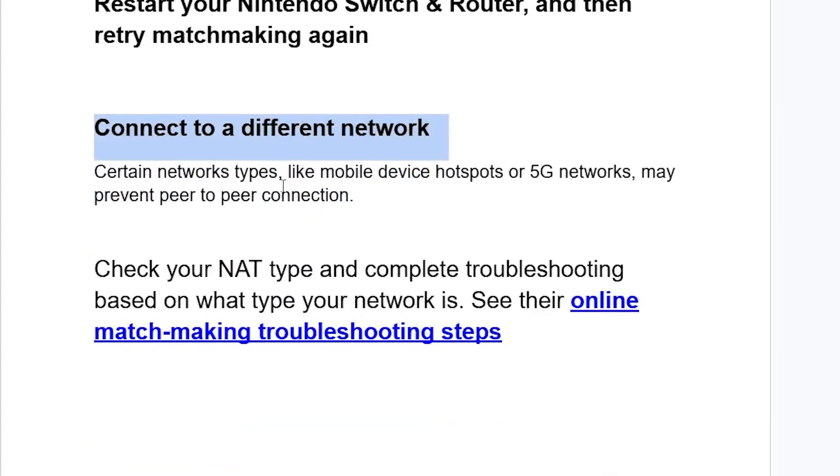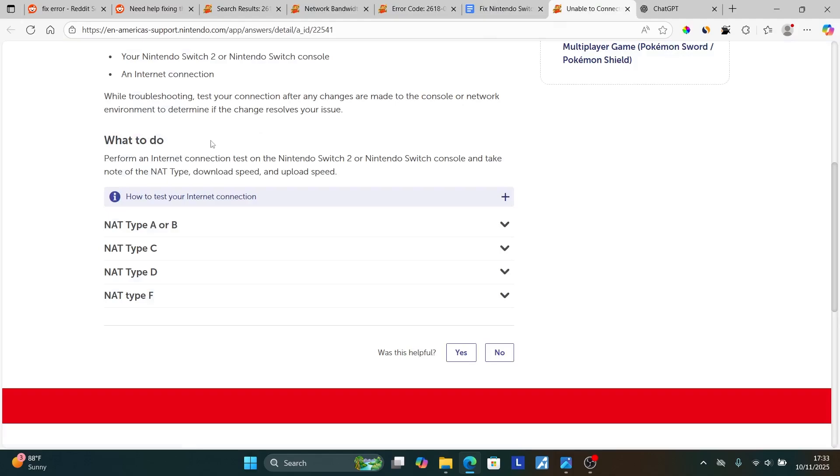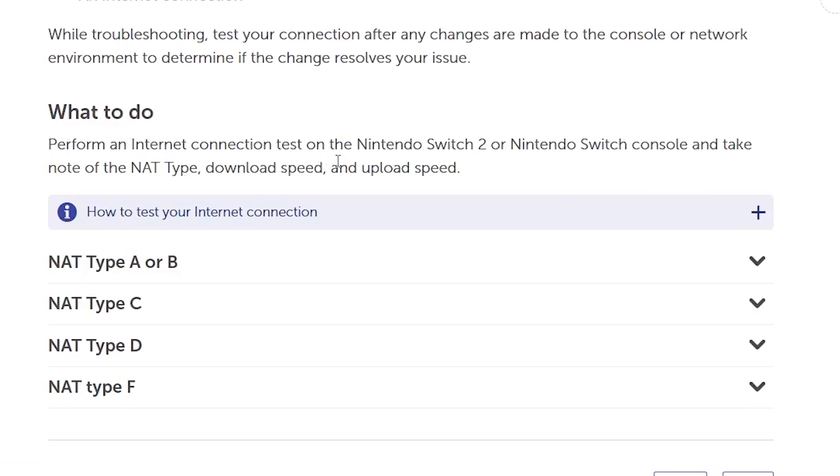If you're still facing the same issue, check your NAT type and complete troubleshooting based on your network type. See the online matchmaking troubleshooting steps on the linked page — the link will be available in the description of this video. Perform an internet connection test on your Nintendo Switch 2 or Nintendo Switch console, and take note of the NAT type, download speed, and upload speed.